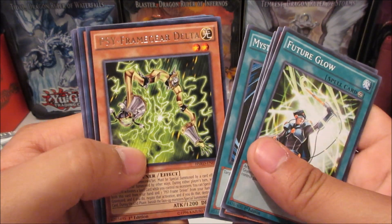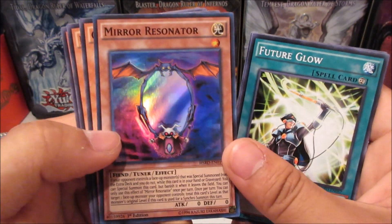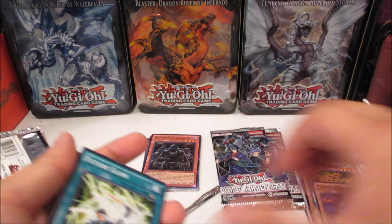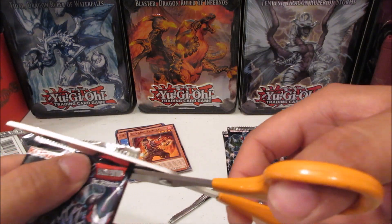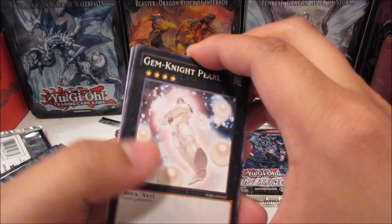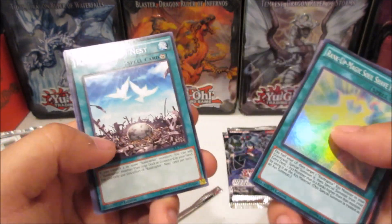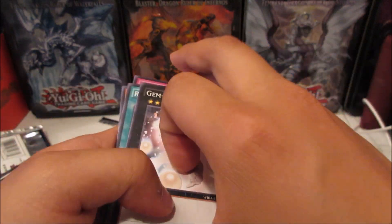Side Frame Gear Delta and Mirror Resonator — I think this one's a pretty decent super as well. Wow, we got the Chain and Red Resonator from there too. So many resonators, but I'll take the Terrortop. So far we got three supers at least — an ultra or secret would be nice. We also got Swallow's Nest, Rank-Up-Magic Soul Shave Force, and Raidraptor's Nest — that's a pretty good reprint.